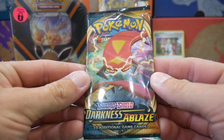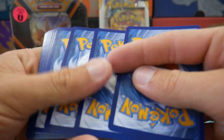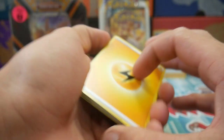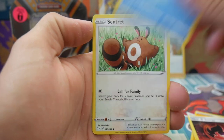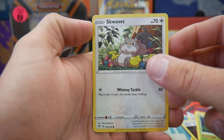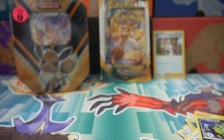Let's see if we can get some second pack magic with this Darkness Ablaze booster pack. A Lightning Energy to start, an Old PC, Ursaring, a Heat Energy, a Galarian Darumaka, Sentret, a Rowlet, a Swalot, Spinarak, a Diglett Reverse Holo, and a Vanilluxe Regular Rare to finish off that pack.